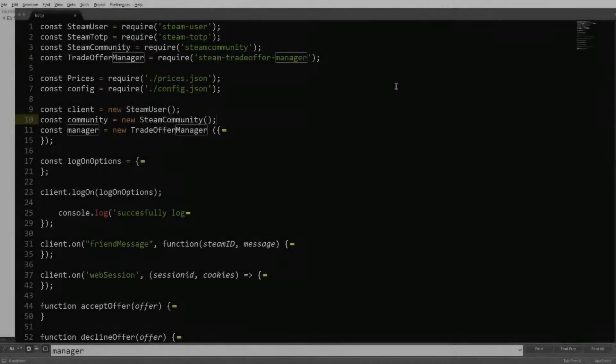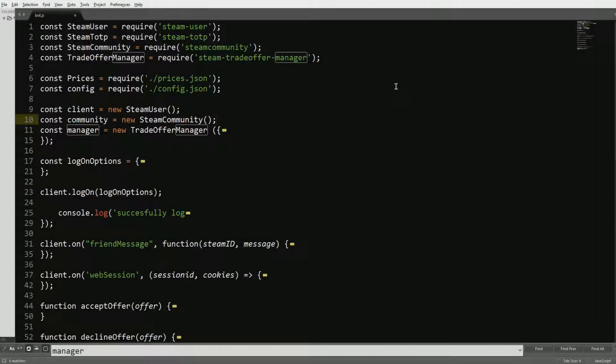Hey guys GT2King here back with another video. It's been around a month since I've made a Steam bot tutorial and I thought I'd get back into it. I fixed up a few syntax errors — if you want this updated code, there was a problem with the bot accepting an admin's offer — I'll have that link below.